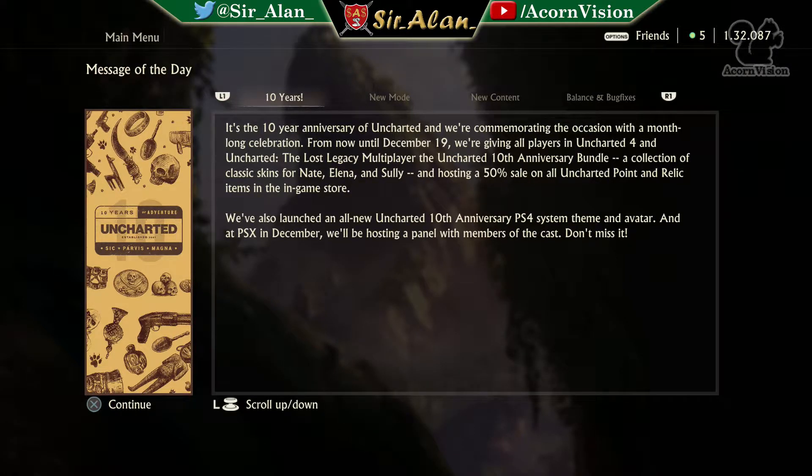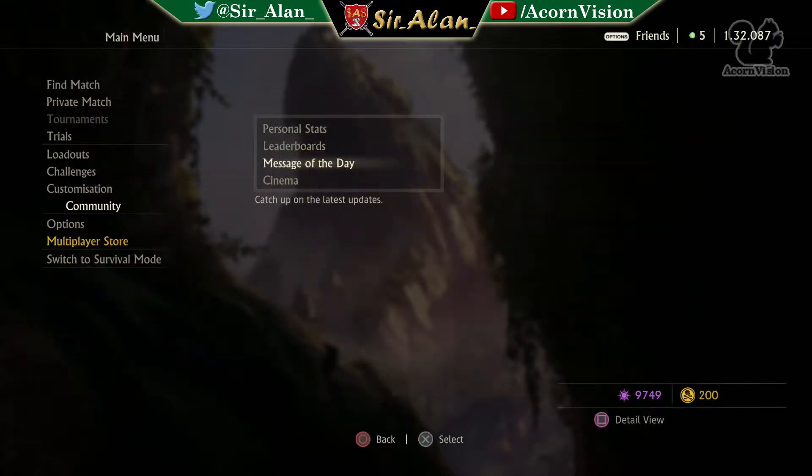There are some themes available from the store but I think those have expired now. I did a video last week talking about the themes coming out and the fact that they were time-limited, so if you didn't watch that video you might have missed it. However, there are some other things still going on. If you keep reading that first paragraph, it says that up until the 19th of December everything in the store is half price, whether you use Uncharted points or relics.